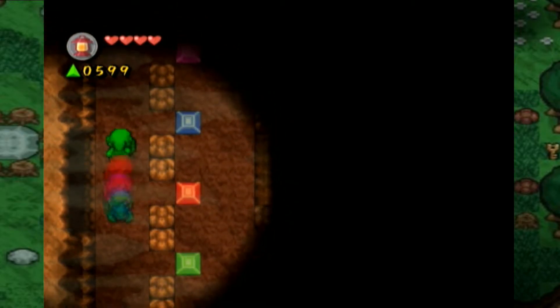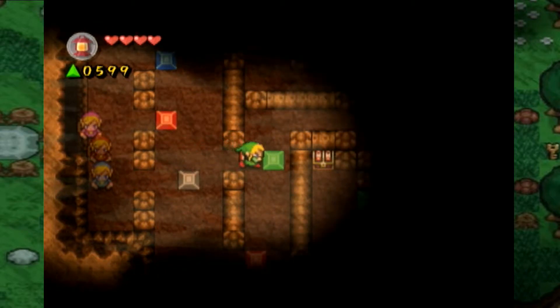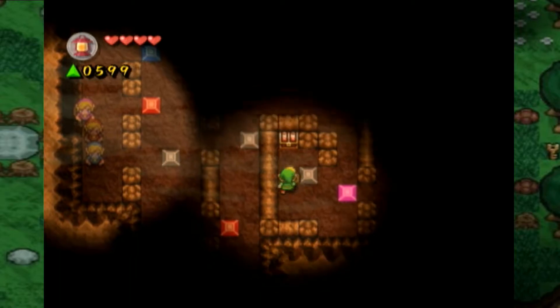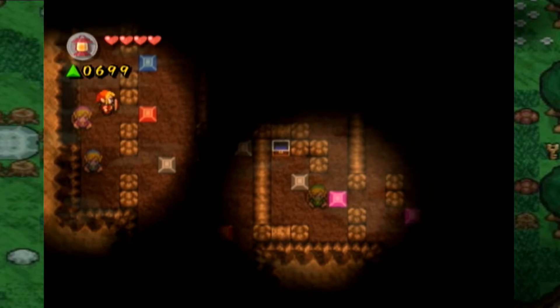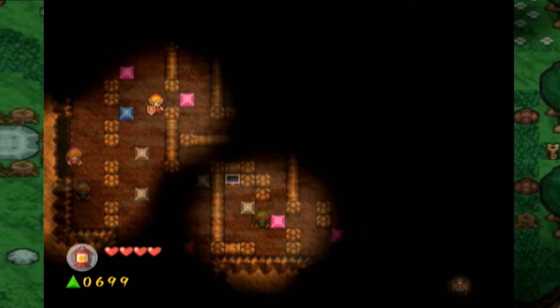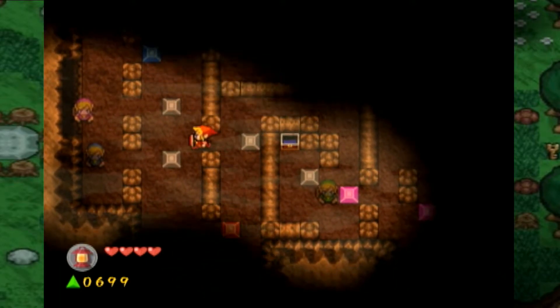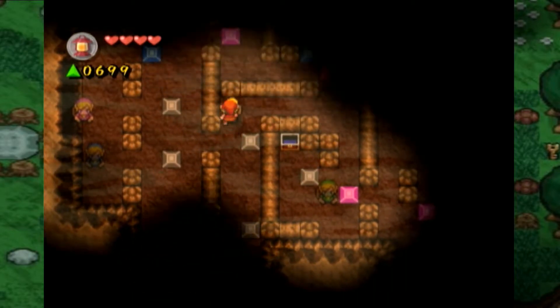A real tricky puzzle here. Green pushes this block and then this block. I think we actually have to push all of the respective colored blocks. That'll do it for green. Let's try red. At least I'm pretty sure that all the blocks have... I'm sure we'll get something. Otherwise that'll be very sad.